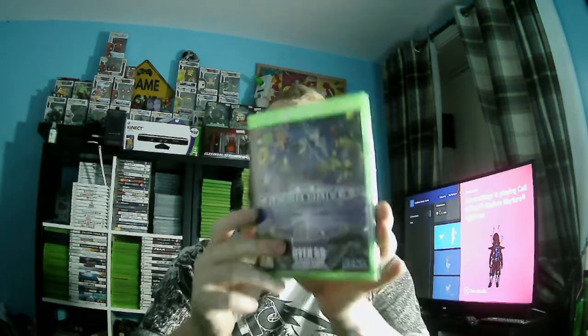Another compilation — still sealed because I have it digitally; it was bought for my birthday: Sega Mega Drive Classics. There are over 50 Mega Drive classics in here including Alex Kidd and the Enchanted Castle, Golden Axe series, Streets of Rage series, ToeJam and Earl, Sonic series, Sword of Vermilion, Revenge of Shinobi — a great collection. You can pick it up for about 10 pounds at the minute in Asda.